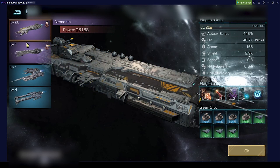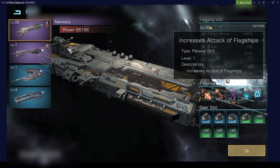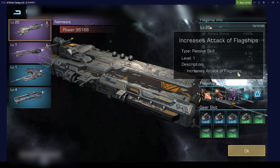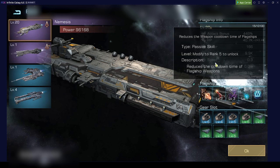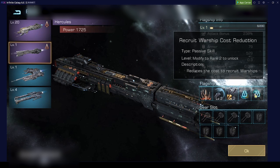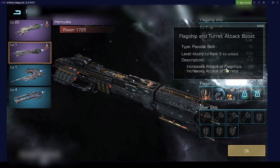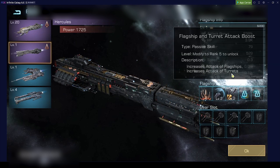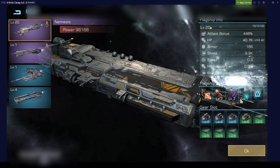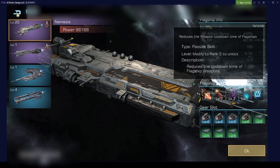If you go to campaign and look at the skills from the flagship, you get your AOE and your damage — but skill 4 increases the attack of the flagship and skill 5 reduces the cooldown time of the flagship weapons. Compared to skill 4 and 5 of the Hercules, your starter ship, where you reduce the cost to recruit warships and increase the attack of the flagship and turrets, here you get increased attack and reduced cooldown of the weapons, which is pretty nice.